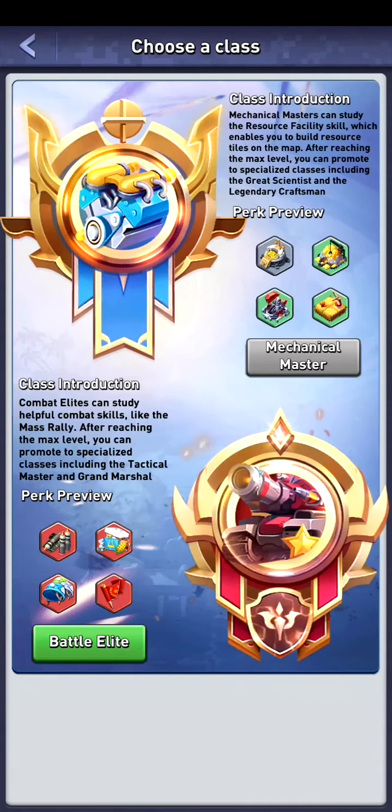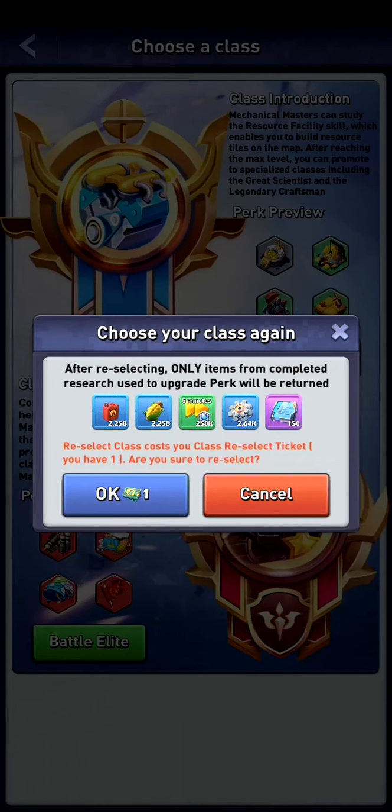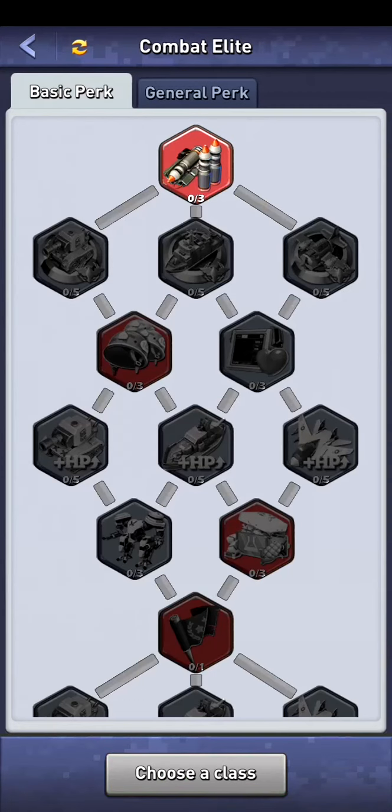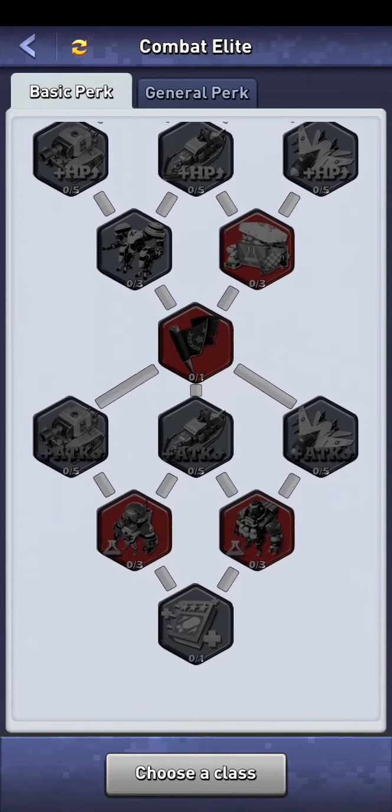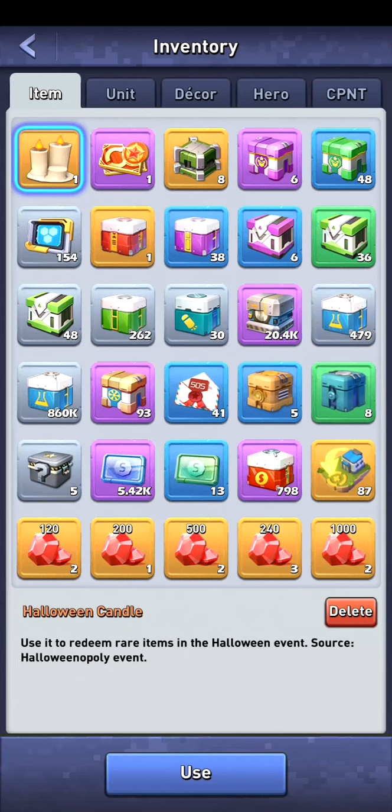We go into the choose class system, go for Battle Elite, click OK, and now we've changed our main profession within the game. Now I have to research everything again.